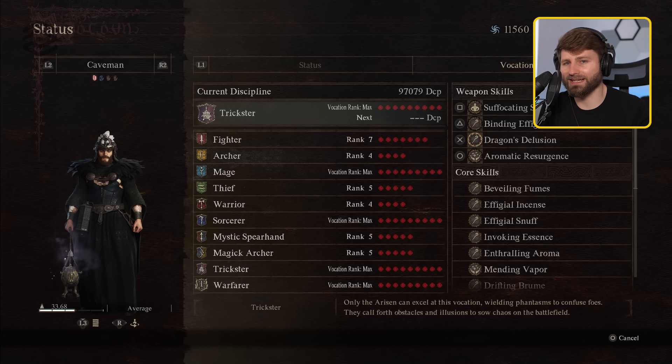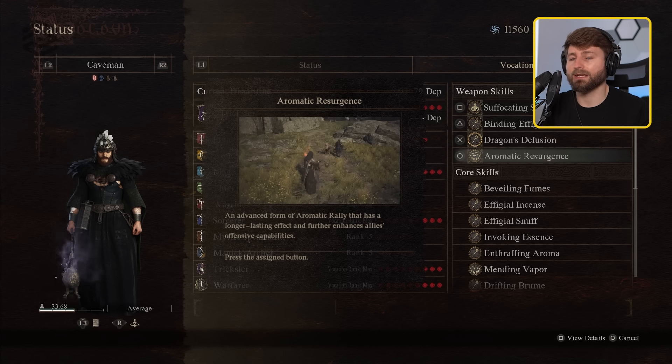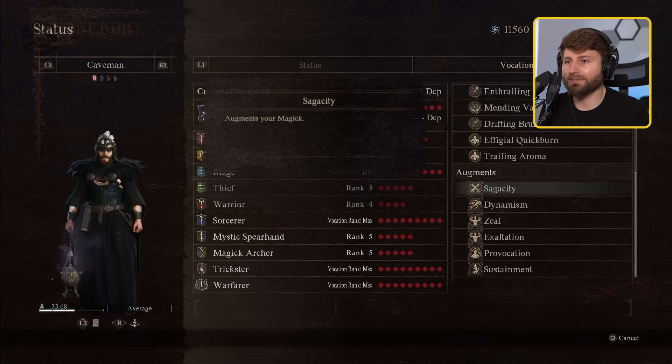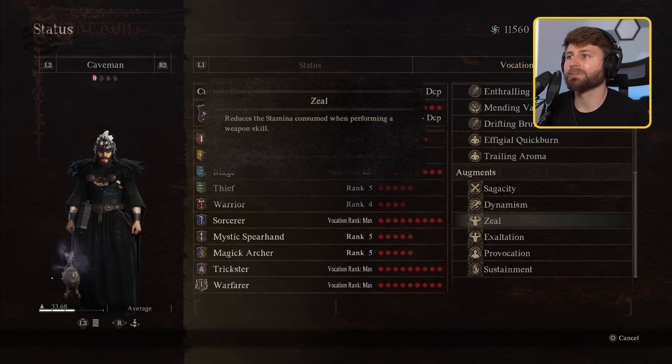For your four abilities, I like to have the suffocating shroud — really make sure we draw them in, they're not going to touch our pawns ever. Next, we're going to have the binding effigy — nice to just send it out at a harpy and make them fight each other. Dragon's delusion is great for taking down griffins, any liches, flying units in general, and smaller units — just scatter them, scare them away. And aromatic resurgence is just really nice to make your meteors hit so hard. It's a big upgrade — I think something like 20 to 50% damage increase.